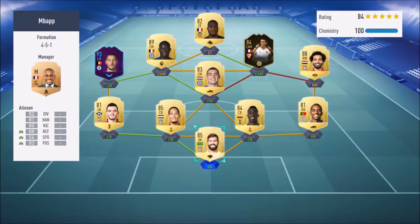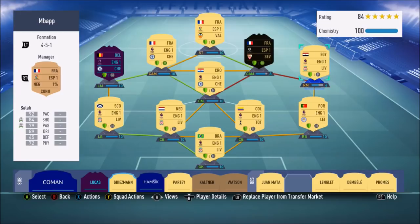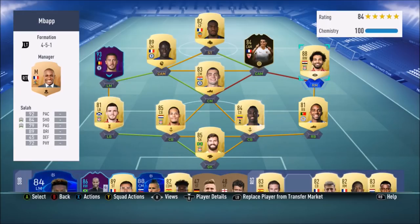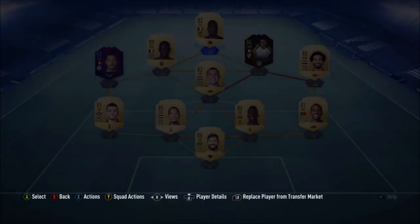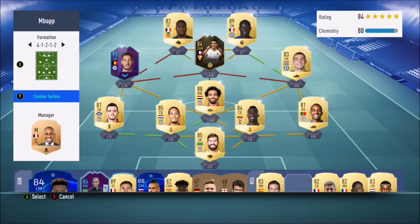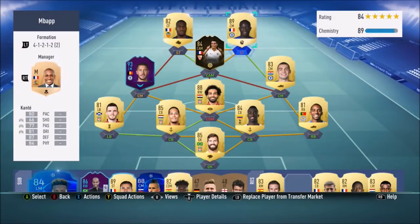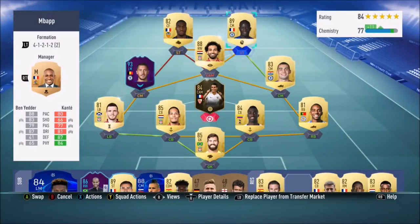I'm using this team at the minute. Everybody's on Kem, apart from Salah who's on 6. Ben Yen is only on 8 as well, but I can get Salah up to 8 — just change him to right wing to right mid and then put a French Prem manager in. I just haven't got that done yet. In-game I switch to 4-1-2-1-2 narrow. I was trying 4-2-3-1 but just couldn't get used to it.